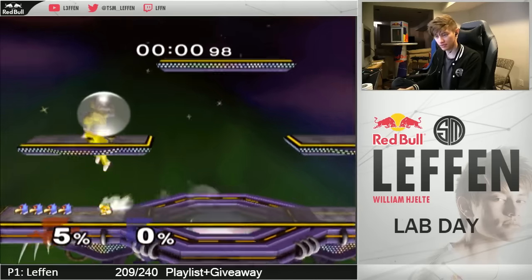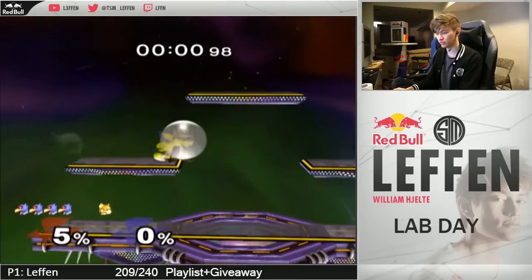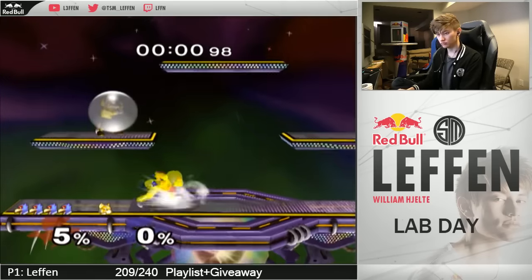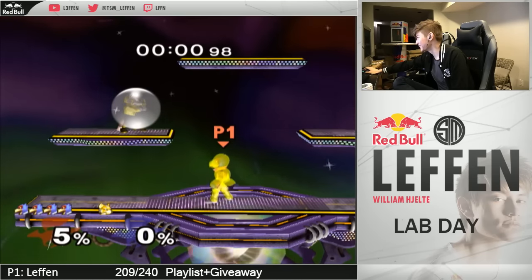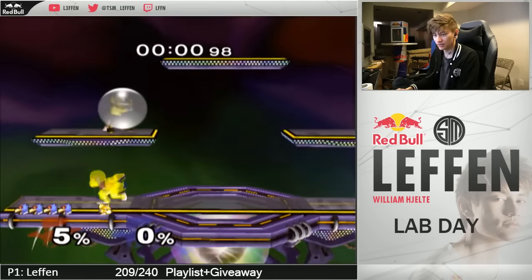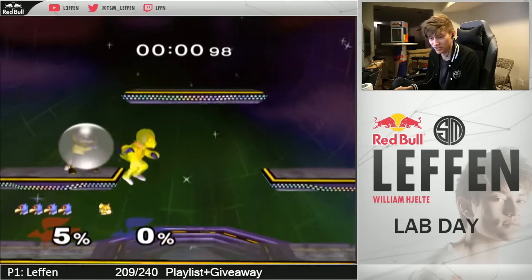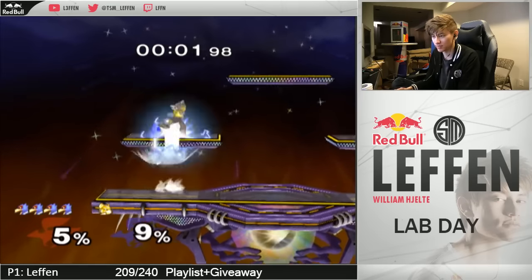Try to aim for the back of the shield - the tail obviously. And the best part about this is that it's really hard to punish even if you miss. This is definitely consistent if you can space it, but you'd obviously have to practice the spacing. I also notice that he tucks his tail in sometimes - but he doesn't do it right away so it shouldn't really matter.